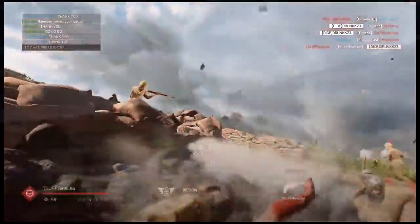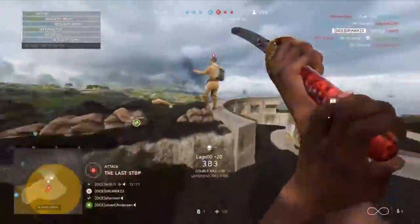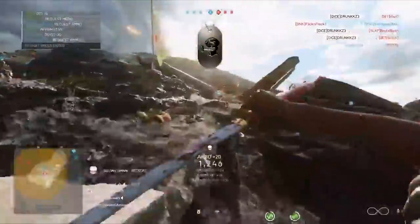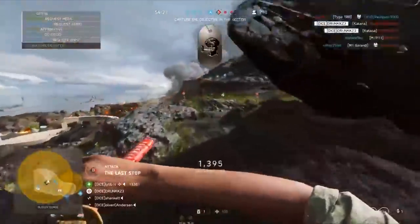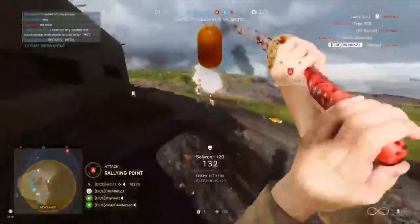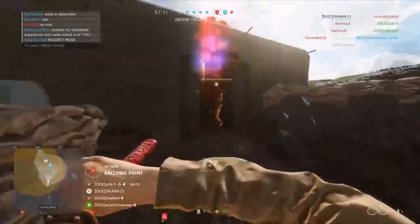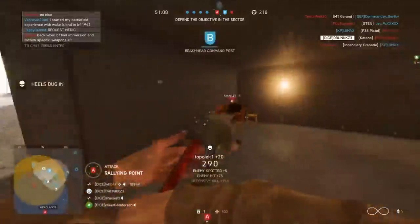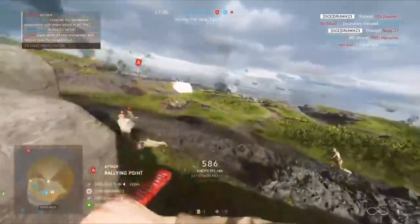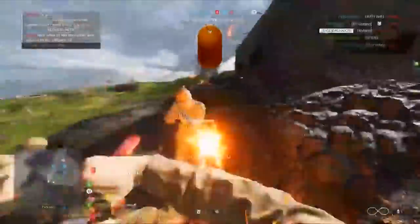According to DICE developer Drunksy, the Katana's heavy attack — which you can activate by pushing the aim down sight button — gives you more range when you're attacking an enemy player. That means you can lunge from a greater distance to make the weapon connect. The standard attack has a max range of 1.8 meters, whereas the heavy attack can hit a player from up to 2.5 meters away. The heavy attack also rewards players with an instant 30 health point boost when activated, and that sits on top of the health regeneration you get for successfully killing your targets. That's right — the Katana boosts your health after each kill.